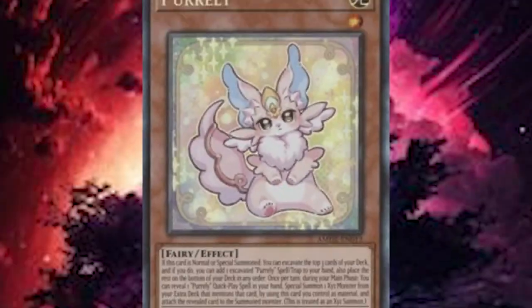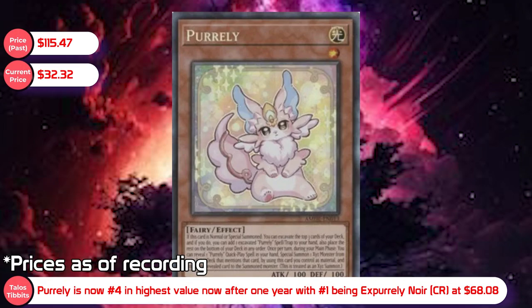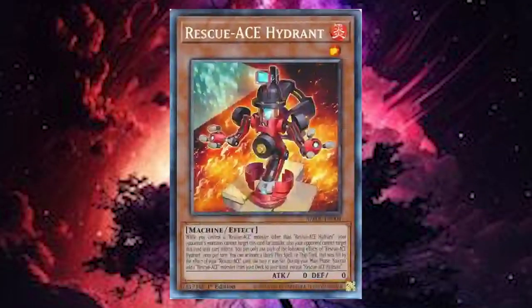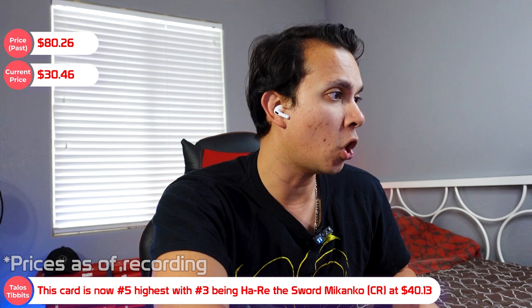We didn't pull anything too fantastic last time, but there are still some high value cards in here. Pearly the collector's rare is at $115.47 as of this recording. The second highest is my friend Pearly collector's rare at $82.22, and the third is the Rescue Ace Hydrant collector's rare at $80.26. Pretty much all the collector's rares are decently valued. I haven't pulled a collector's rare yet but you never know.